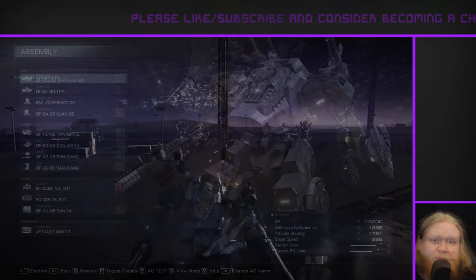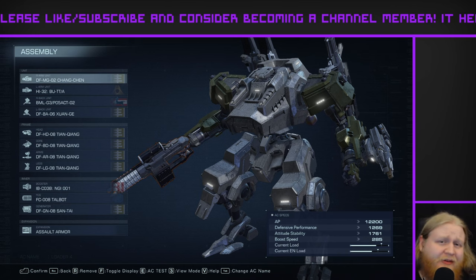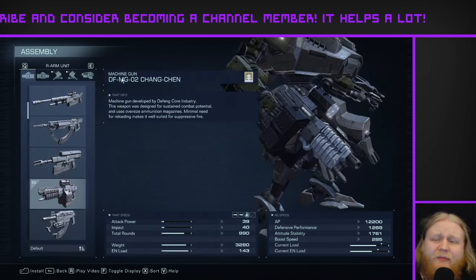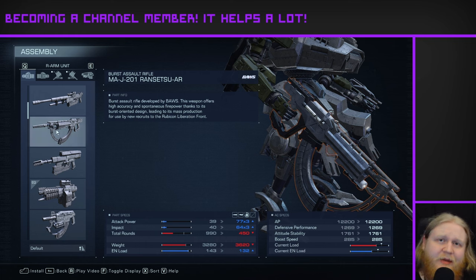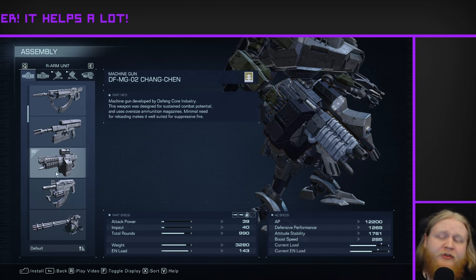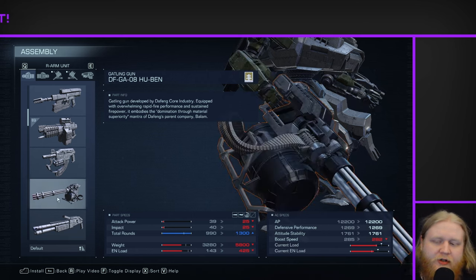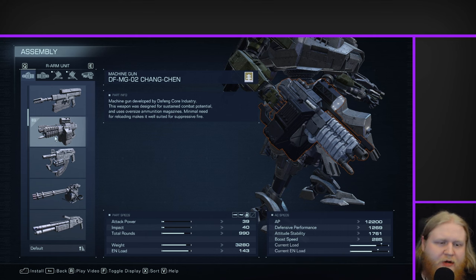Let's get into the details. Starting with the weapons: the main focus is switching to more Dolphin weaponry, because despite this being a Dolphin product sample, there's just an appalling lack of Dolphin weaponry. For the right arm unit, we've got the Changchen machine gun, switched from the original Rensetsu AR. The Rensetsu AR is not a very good weapon, and I was going to switch it no matter what. My choices for a Dolphin rifle or machine gun were either the Changchen or the Hu Bin, and I felt the Hu Bin was too much of a shift from the original assault rifle, so the Changchen felt like the right replacement.